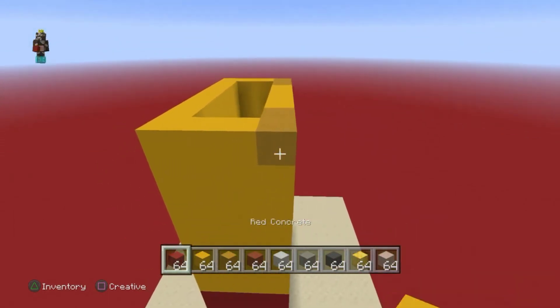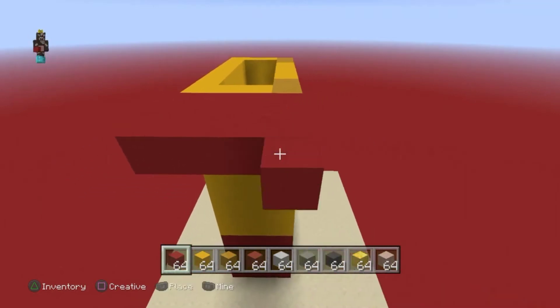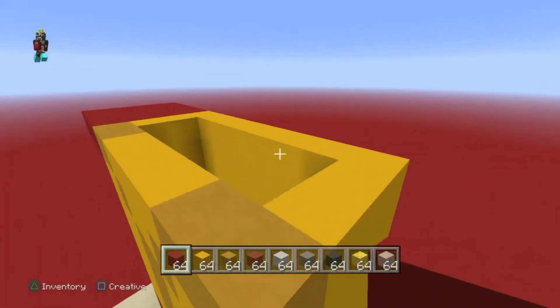Now for his gloves: put a four by four in red terracotta and red concrete like this, same thing on the other side.